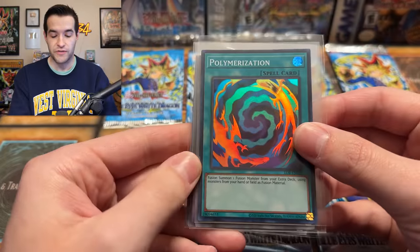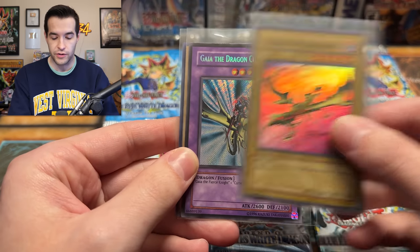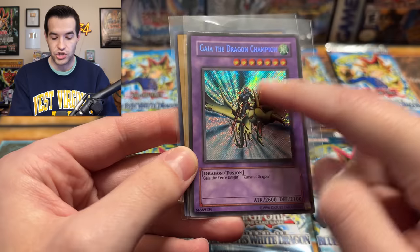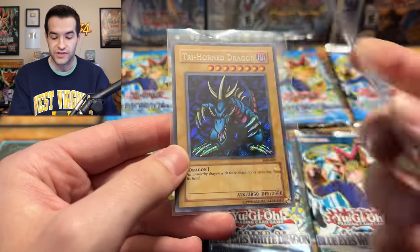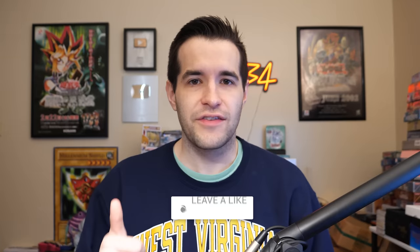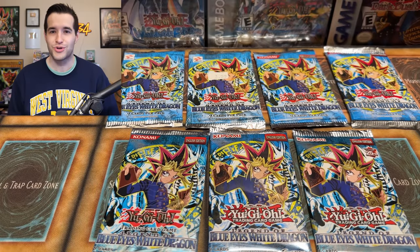Before we get into the depths, we're going to do a giveaway. I'll be giving away this Legend of Blue Eyes 25th anniversary Polymerization, a Curse of Dragon original print from 2002 or 2003, a Gaia the Dragon Champion secret rare from 2010 — which had very sharp line secret rares — and a Trihorn Dragon from 2017. Four different prints of LOB in the giveaway. Just like the video, subscribe, and turn on notifications. Let me know down below which of these prints you did not know about.